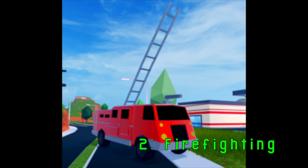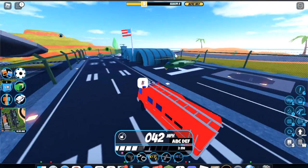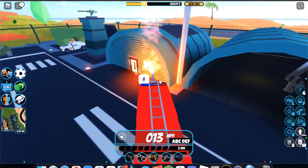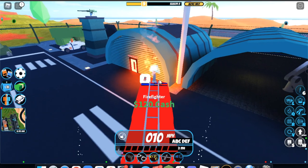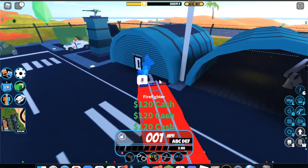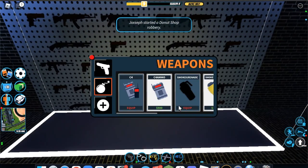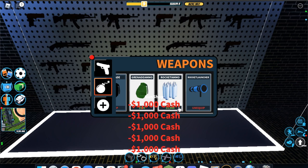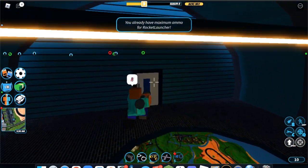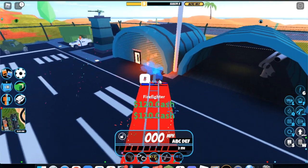For the penultimate forgotten feature, we have firefighting. When the fire truck was added, the developers added a feature that allowed you to put out fires and earn cash. However, you only get 100 cash — 120 if you have the VIP game pass — so it is really not worth the effort to drive around and put out fires. Fires can be spawned from rocket launchers or from lightning, but these are pretty rare occurrences unless you actually buy rockets. This feature, while it is cool for role playing, is pretty useless in the real game.